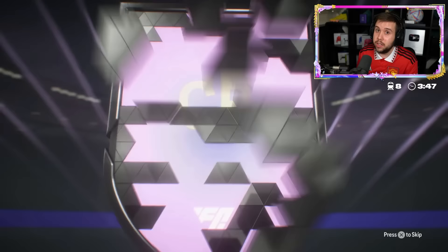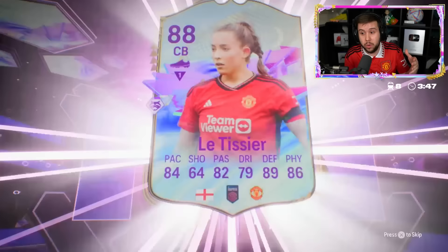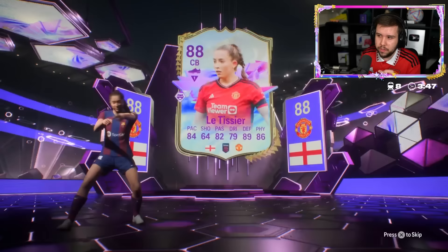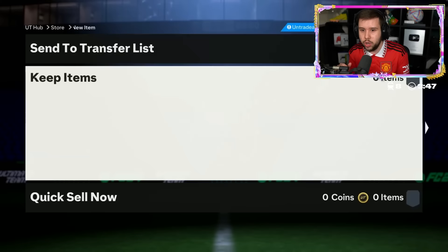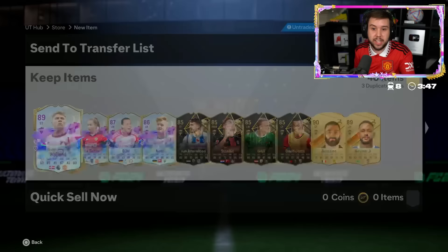That percent of getting an icon is extremely high compared to what we've seen with other packs, so I'm not sure what's happening. The first future star is 88, the second one - Haaland! To be honest, because he hasn't got a face scan I had no idea who it was for a second - I thought it was Netz. We'll take Haaland - two to three hundred thousand coins, it's better than my one for sure.